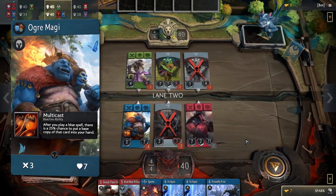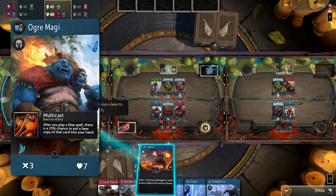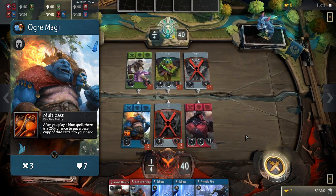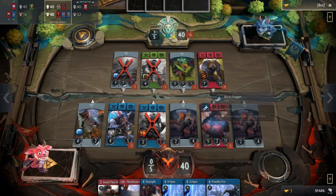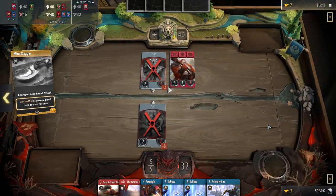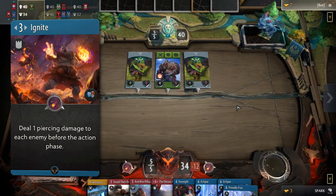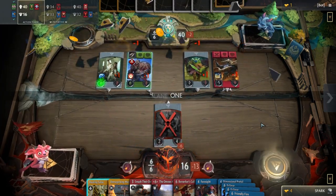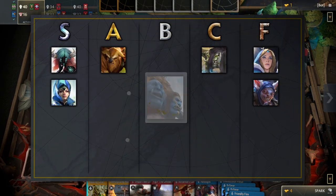Ogre Magi has decent stats and a powerful passive. Card advantage matters greatly in draft, as you don't ever want to run out of cards to keep applying pressure. Ogre Magi gives you a 25% chance of getting a blue spell back that you cast on his lane. Imagine being able to cast Dimensional Portal over and over again — it would be as if you had a con on the board. His signature card is very potent as well: a 3-mana improvement that slowly maintains the opposing board size in a lane, and having multiple in a lane will usually deter your opponent from developing there, winning the lane for a relatively low cost. A strong hero on all accounts, Ogre Magi belongs in the A tier.